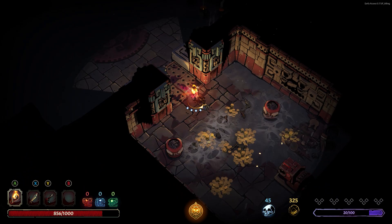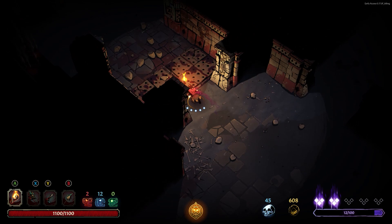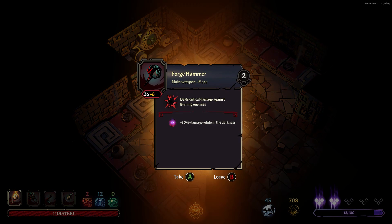Exploration is key to a successful run. Sure it can be frightening, but rewards almost always outweigh the risks. Each alternate path might lead you to a hidden room with new weapons, relics, or gold. The temple is an intricate place full of secrets to discover. The more you explore, the better prepared you'll be to face the gods.